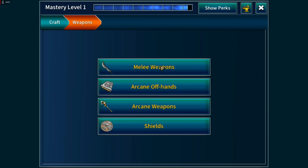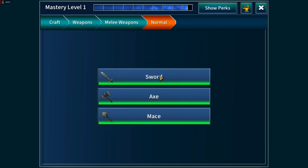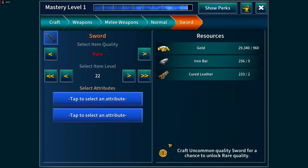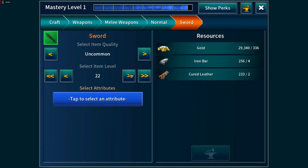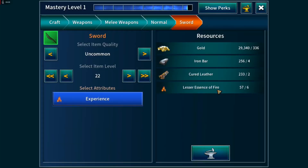I'll be doing a separate video on the basics of crafting. But first, let's craft a sword since we were using one. For now I can't craft a rare so I'll craft the lower tier and hope I get a higher level than what I had. Let's put some experience on there.